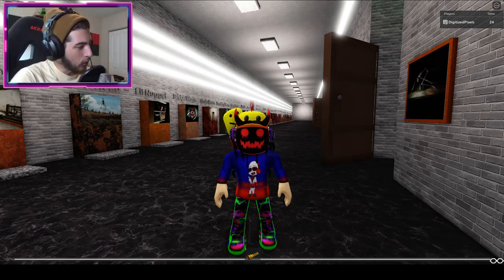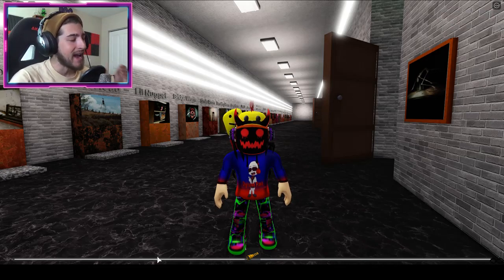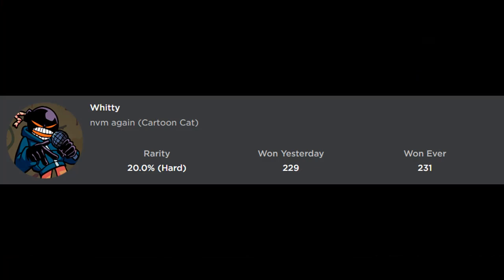Hello everybody and welcome back to another episode today on Roblox. My name is Digi and today I'm going to be showing you guys how to get the new badge called Witty — never mind, again — Cartoon Cat.